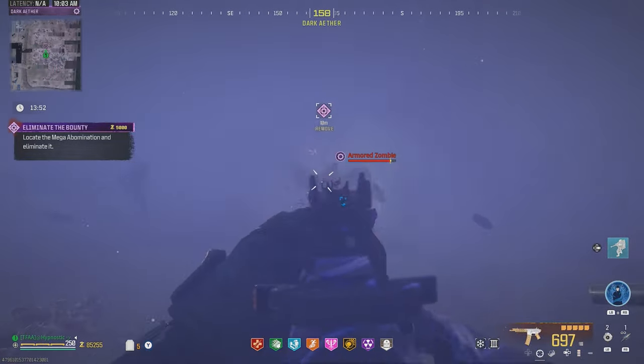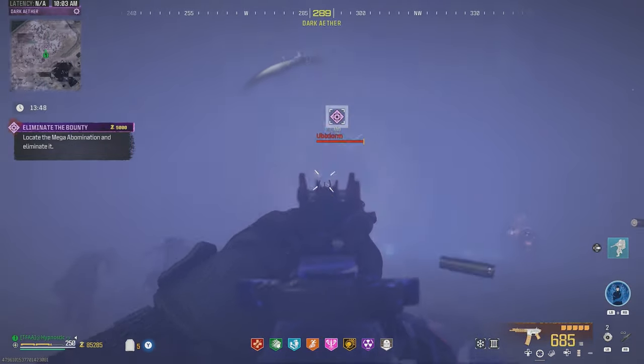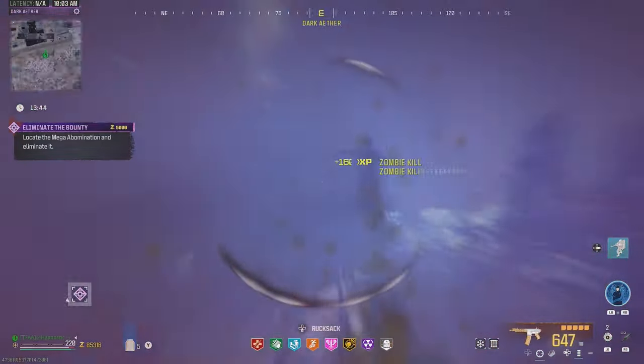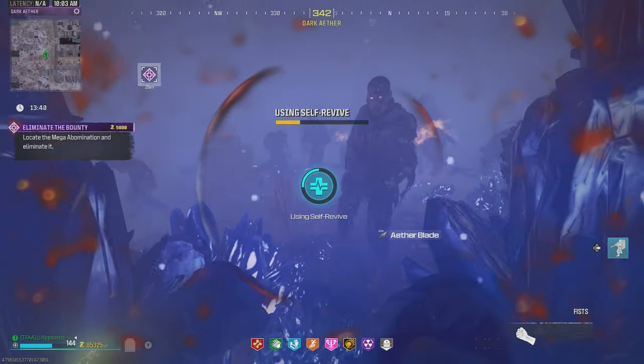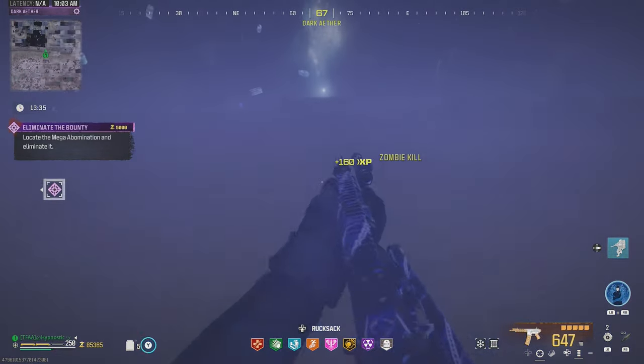Mega abomination is right back there — let's quickly throw our blade. He's hitting us with a laser attack right away. We might go down boys — that's unfortunate. I did not want him to hit us with that laser attack quite yet, but it's all good — we have an extra self-revive so we'll be fine.